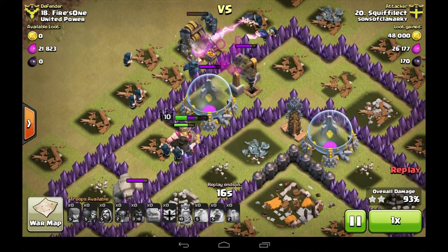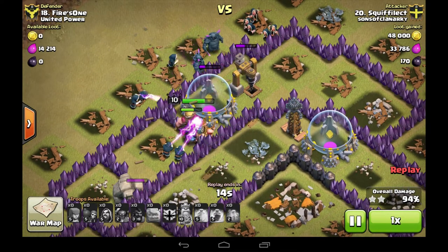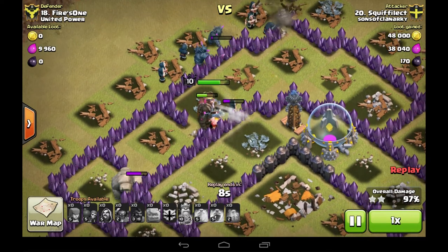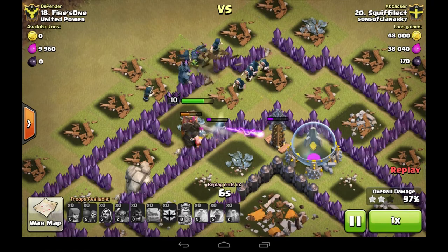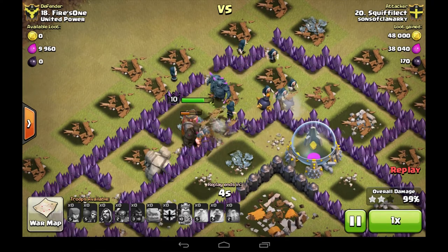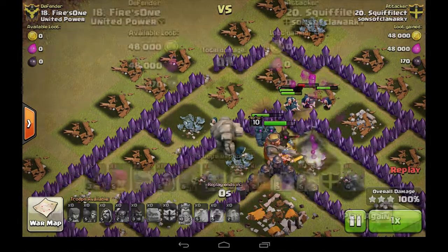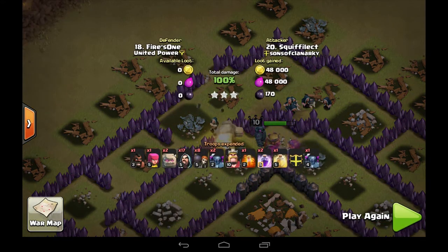The good thing this time is we've got no split buildings. The reason I sent P.E.K.K.A.s around the outside is because in one of my other attacks I had split buildings and it wasn't helpful. Last building — job done. I've got to say, that's one of my best GoWiPes. I don't do GoWiPes like that every day, but that's one of my best. So you've got to strive to be like that — well, I have anyway.